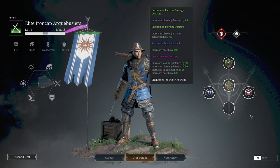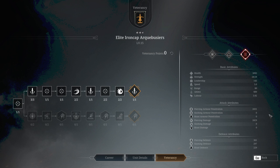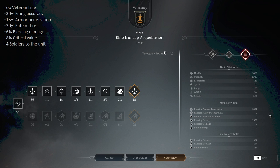Let's have a look at the veterancy lines. On the top veterancy line you're going to get plus 30% firing accuracy, plus 15% armor penetration, plus 30% rate of fire, plus 6% piercing damage, plus 8% critical value, and 4 extra soldiers in the unit. All things considered, you're going to want to go the top line. I do not see the bottom line as viable — without the accuracy and the rate of fire boost, this unit really takes a hit on how much damage they can put out. They just don't get there.